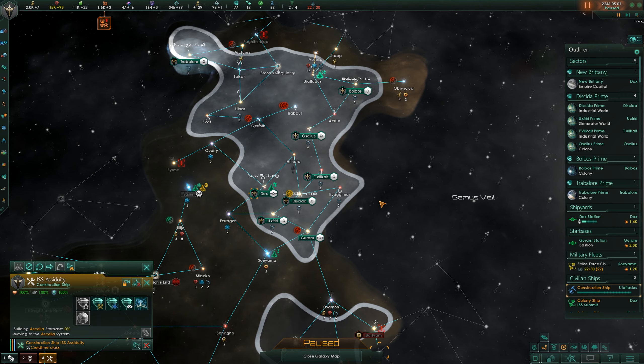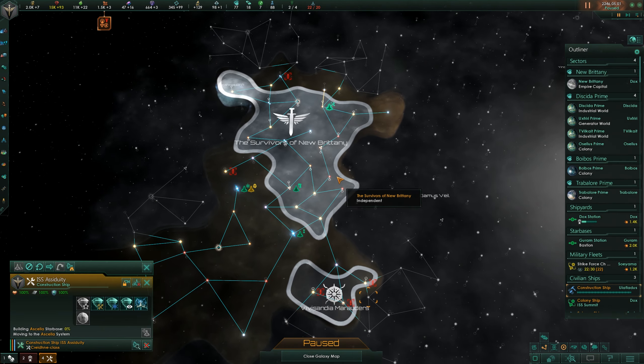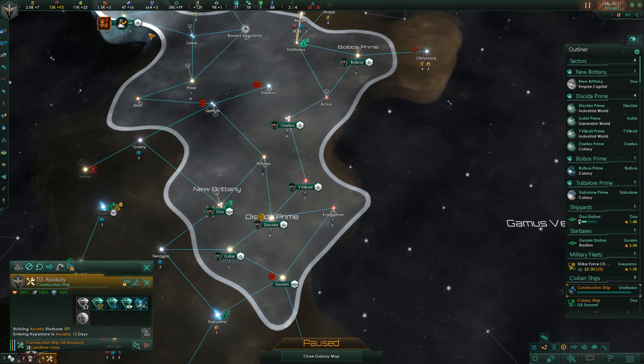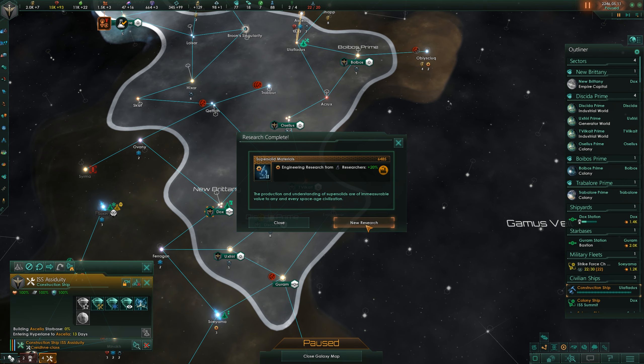Hello, this is Broer and welcome back to the episode of Let's Play Stellaris. Continuing our run as the survivors of New Brittany. I think things are going okay for the moment. Some new research right away — perfect. More engineering research from our researchers.